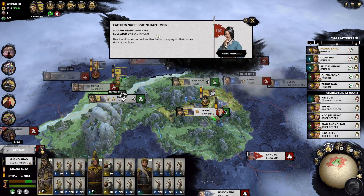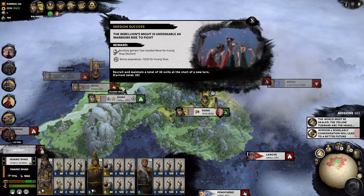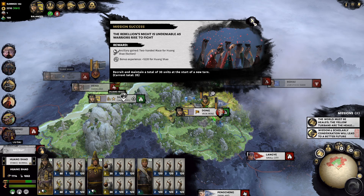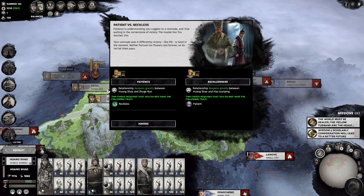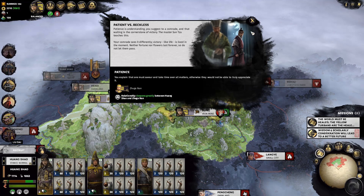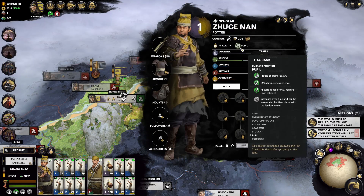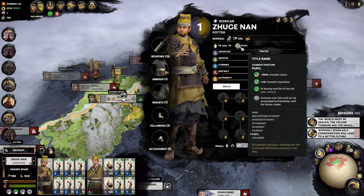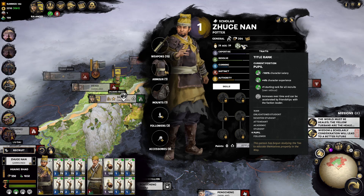Han faction leader Han Fusong has died and been succeeded, I'm assuming by his wife. We got a new mission — we completed it because we have 30 units now, having recruited 10 units of archers. We got a two-handed mace, which we already have one of. No new missions. We'll get a relationship choice. Zhuge Nan is the construction guy — we'll let him build up his relationship because we're keeping him for sure. He has such a nice skill that if we get him to improve his relationship with the leader, it triggers a great bonus. He already went up — he became a pupil. Maybe he'll go up even more.